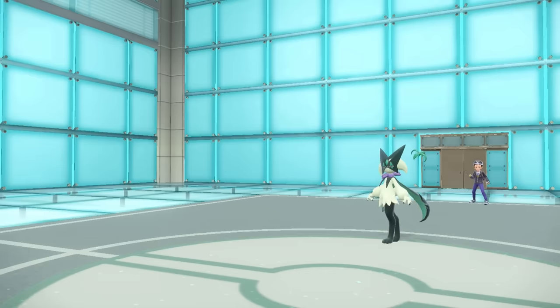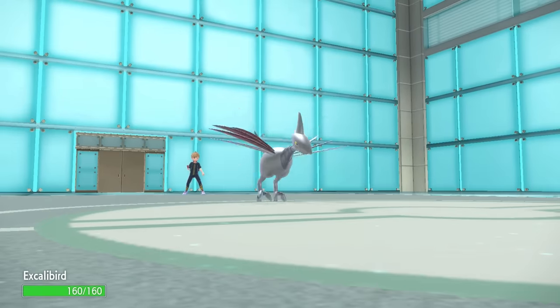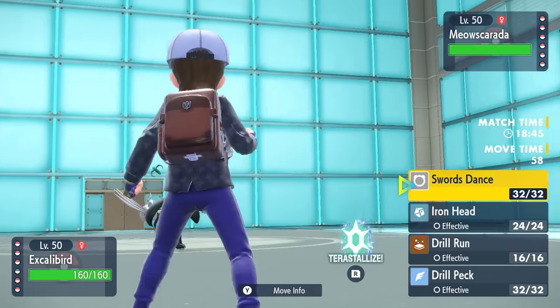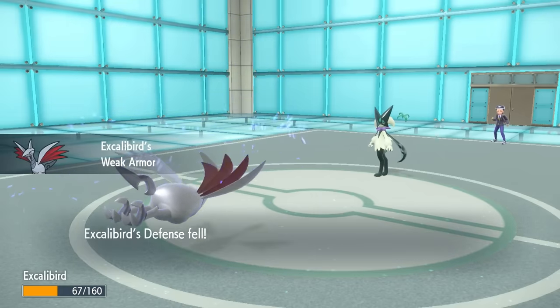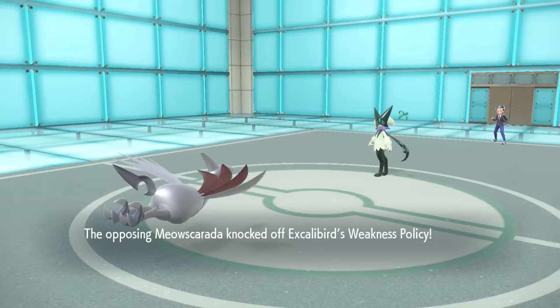The good news is on the revenge switch, Skarmory actually looks pretty nice in this matchup, mostly because we're trying to bait physical attacks on this thing. I feel like they probably wanted to stay in and go for a Knock Off, which is going to allow us to Swords Dance — and that's exactly what happens. They go for the Knock Off, get a critical hit, but it does activate Weak Armor, drops our Defense, but more importantly doubles our speed.